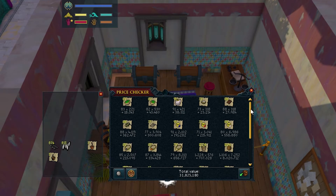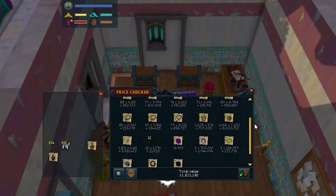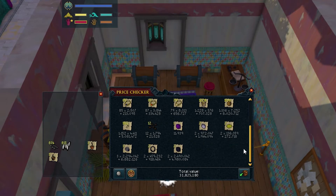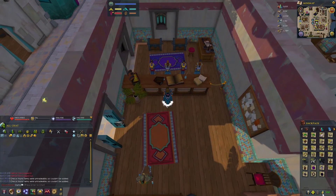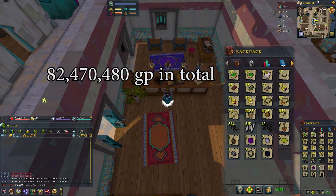Now let's price check and see how much we made. So nearly 32 mil in drops — that's not bad. And 50.6 mil in coins, so about 82.5 mil profit.